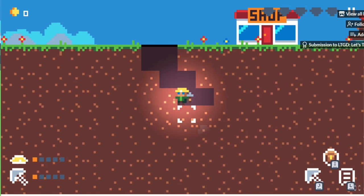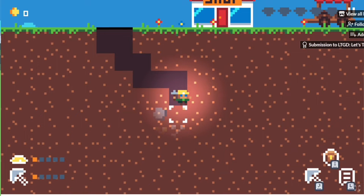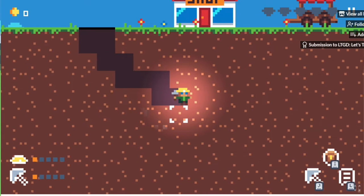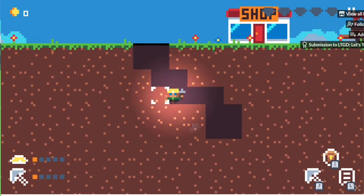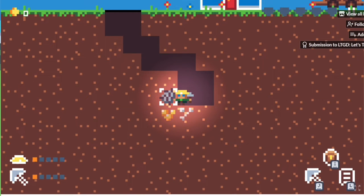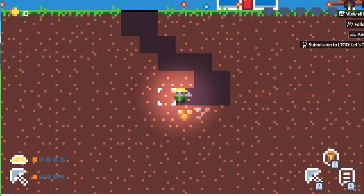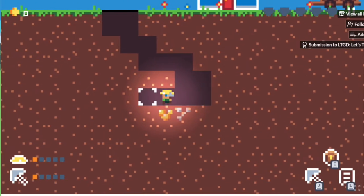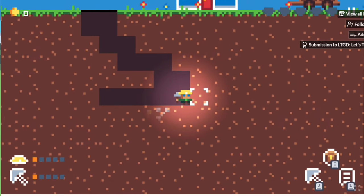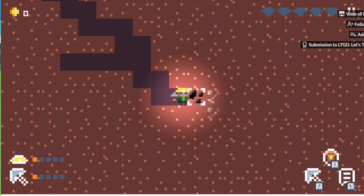I've never actually — the mining animations are so good. We can make that jump. We can run past this rock. Pickaxe is at level four... level three. Oh, that's just a fossil, okay.